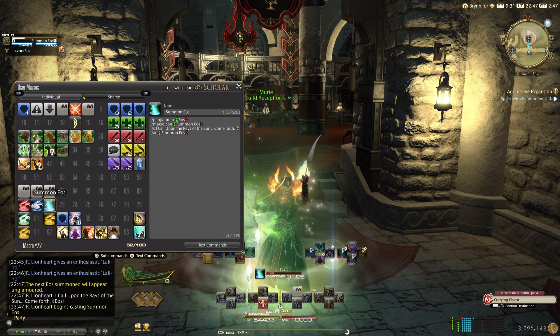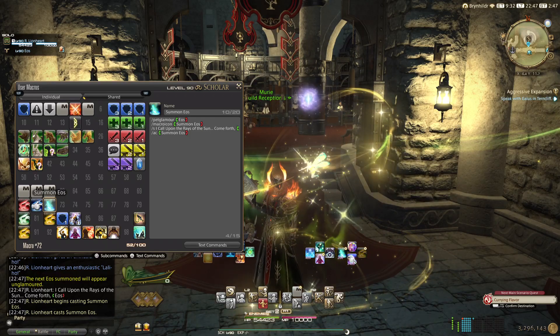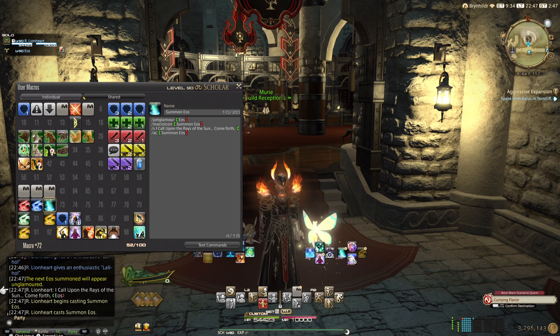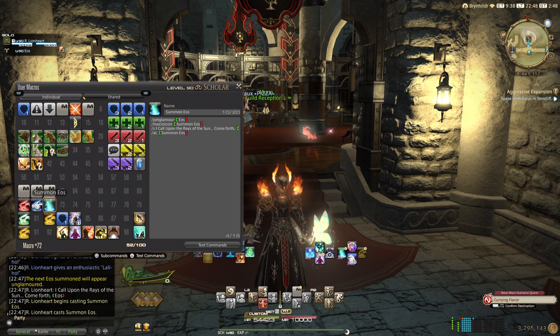Here's an example of it executing. Now, if you look at the bottom left in my text chat, it says the next Eos summon will appear unglamoured, because I had slash pet glamour Eos with nothing following it. Then there was my say, and then I began to cast. It follows the order from top down.